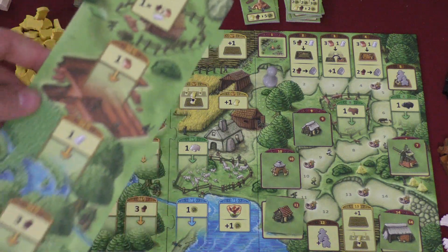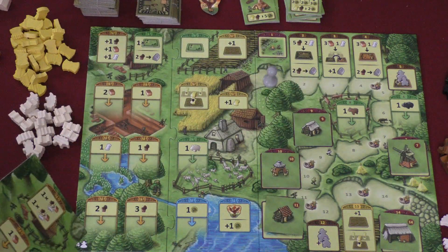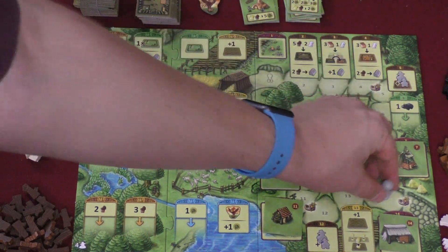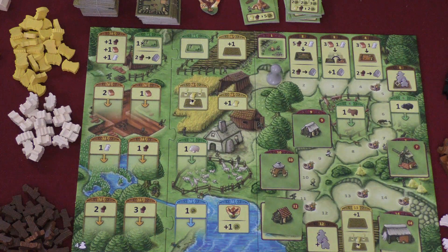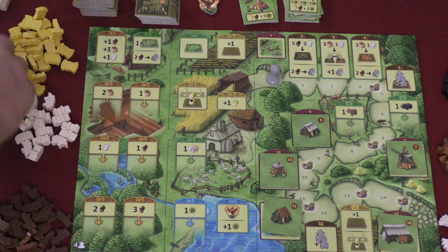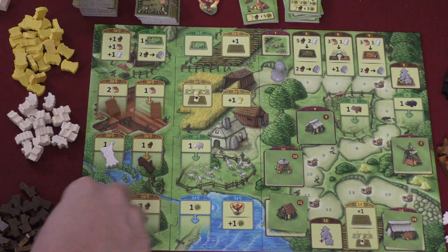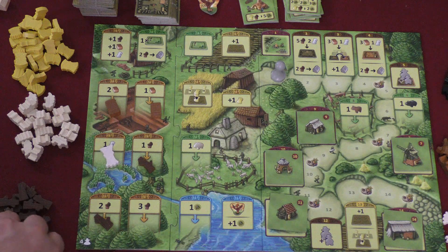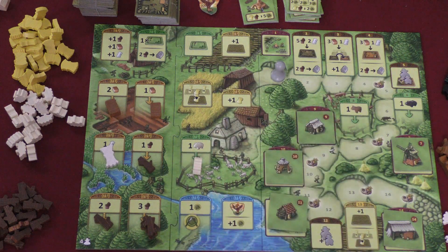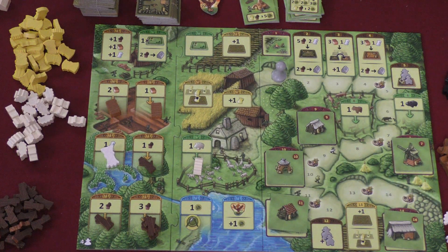There's a board placed in the middle of the table. This board has a puzzle piece that's used for the number of players — one, two, three, or four. The game takes place over 14 rounds, and you move this piece to keep track. At the beginning of each round, you put that many items on each space as it shows: two brick, one brick, one flax, one wood, two wood, three wood, a food, a sheep. A pig and a cow don't start showing up in those spaces until rounds six and eight.